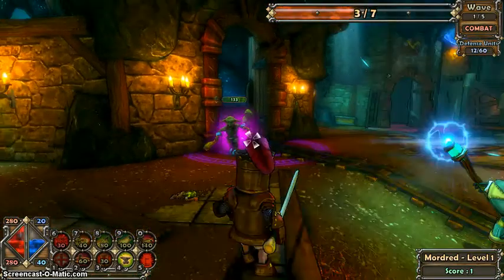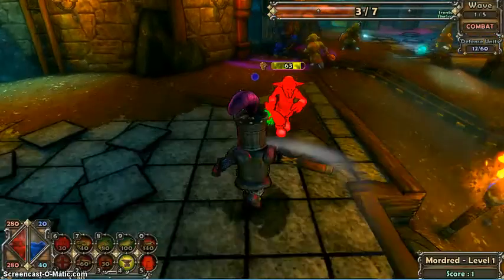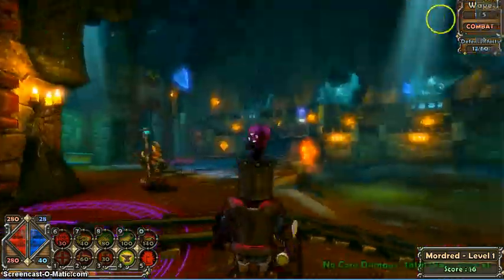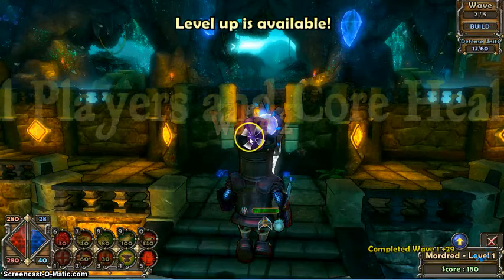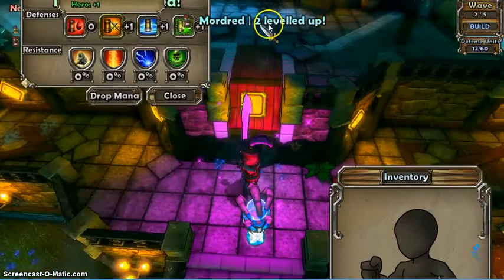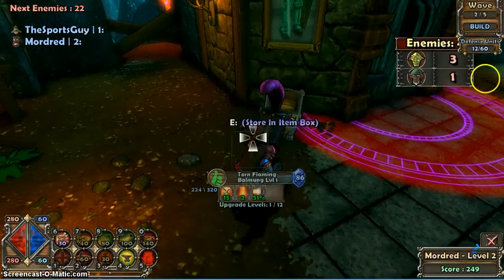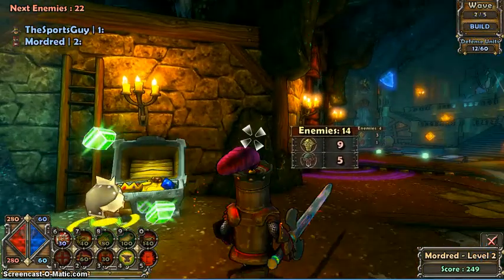I'm stealing kills in here. Oh what the heck, I was clicking but it wasn't doing anything. Let's get on the next one — let some of them through, I want to see how well our defenses do. Go ahead and put some more towers down. Level up is available. There are new chests everywhere. This is also a Dungeon Defenders walkthrough — we're giving you information.